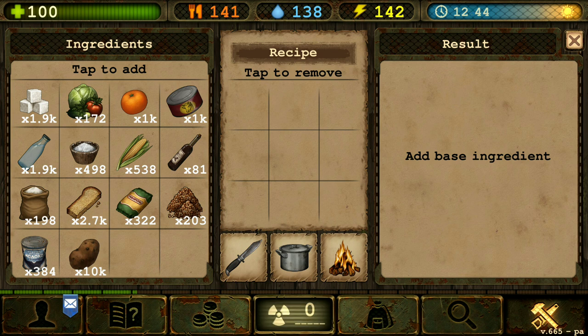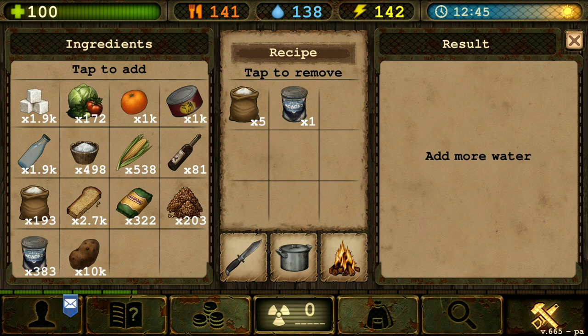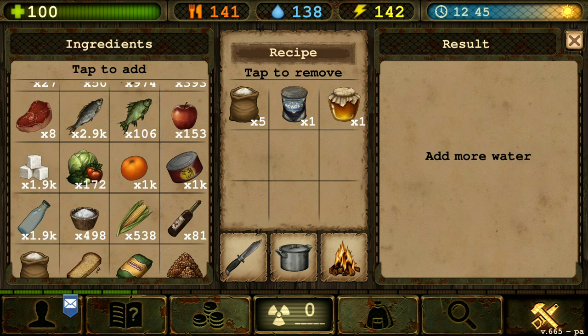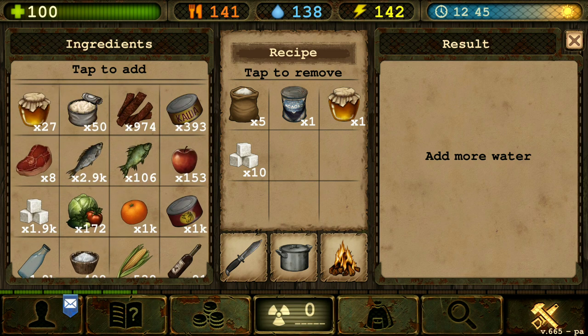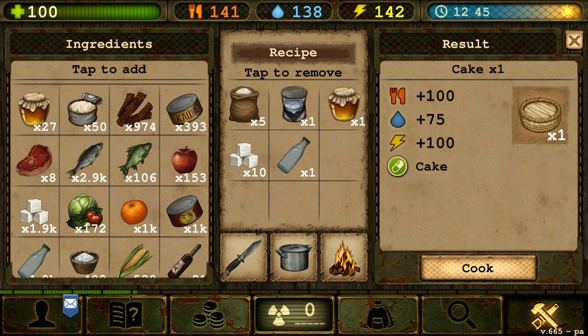Last one should be cake. In order to make the cake we got to have four flour, one condensed milk, one honey, ten sugar, and one water. There we go. We got ourselves some delicious cake. Let's cook that up.